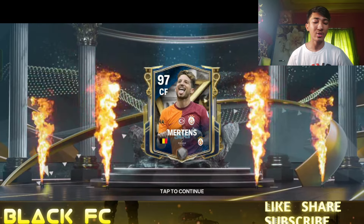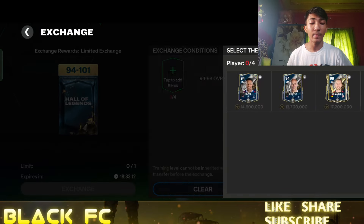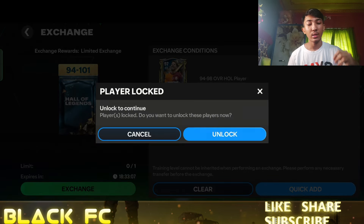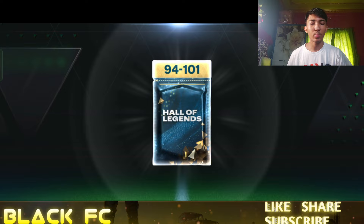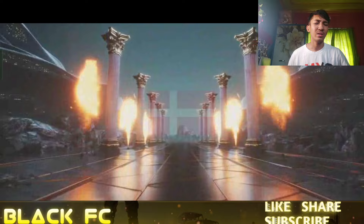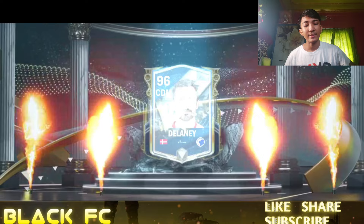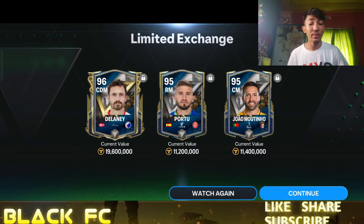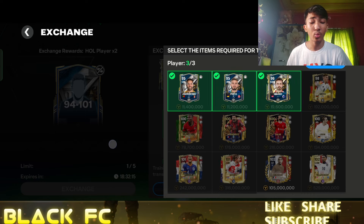Another 94 to 101 exchange. I'm giving such high-rated players — I at least want some profit. Give me something good. Tap to open... please show me that Brazil flag or Denmark CDM. It's the same guy — Delaney again. Disappointing, but that's how it is. Let's do this last exchange for today — another 94 to 101.